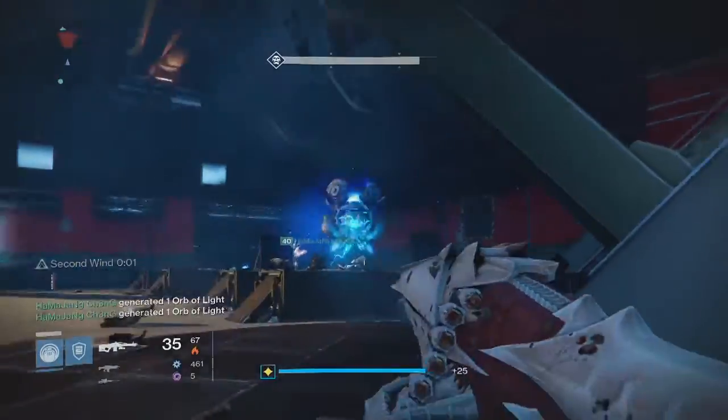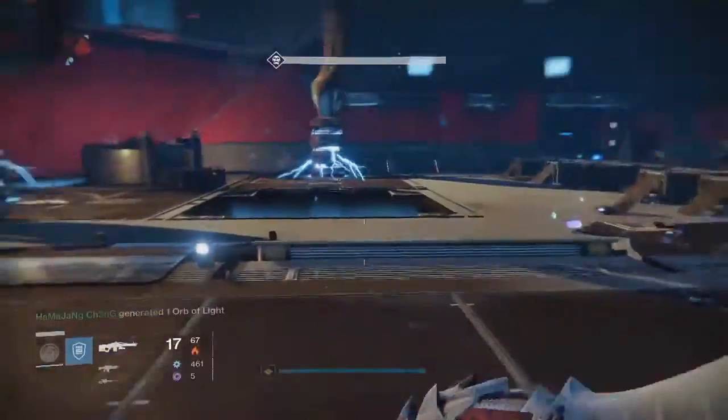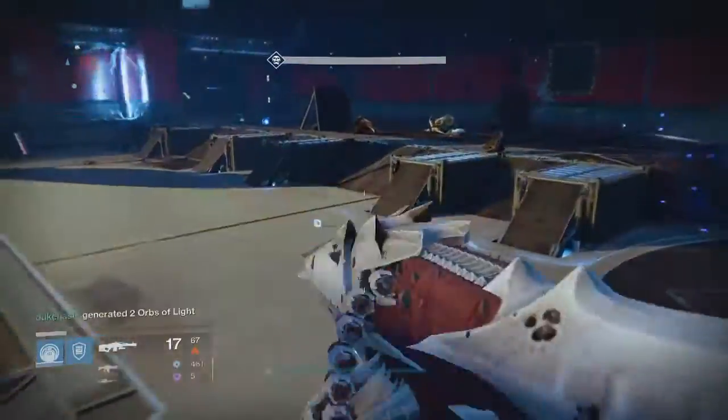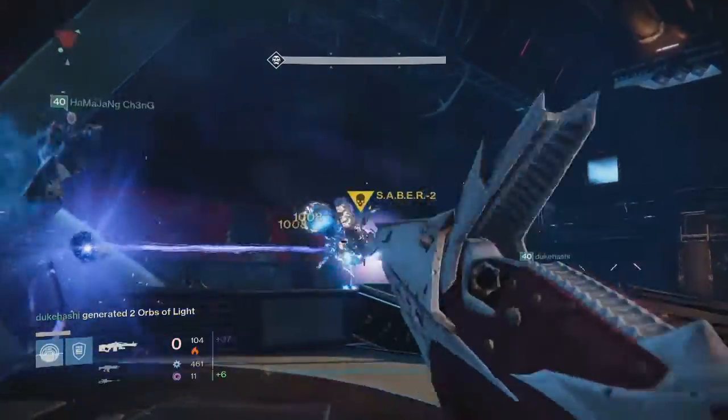This week's Nightfall was the Fallen Saber Strike, always pretty challenging just because of the beginning where you have to defend the war stat — that part is always pretty tough. So no matter what modifiers are active, it's still pretty tough at the beginning especially.